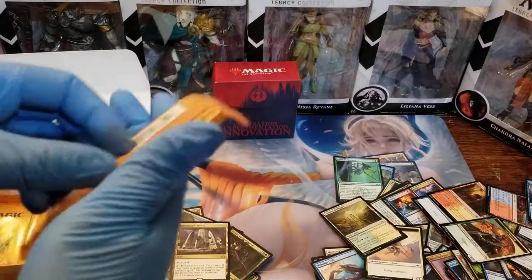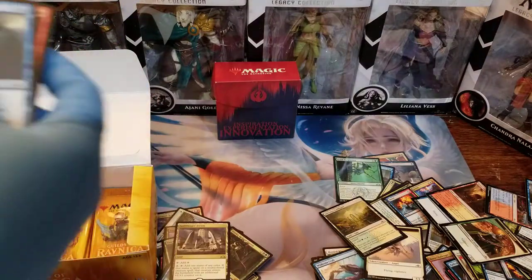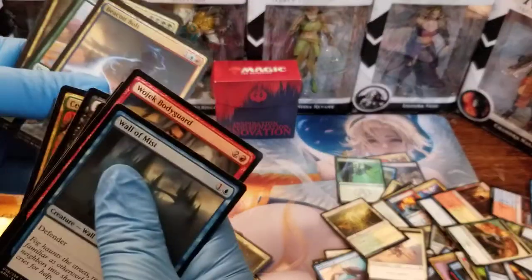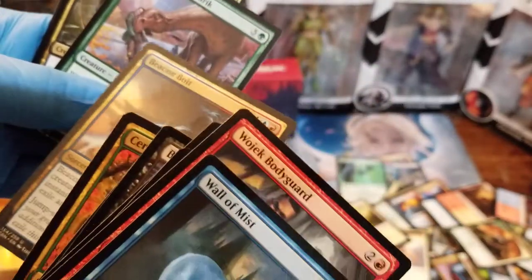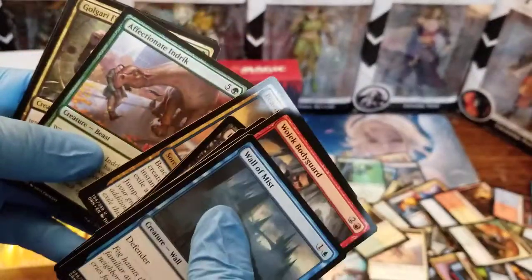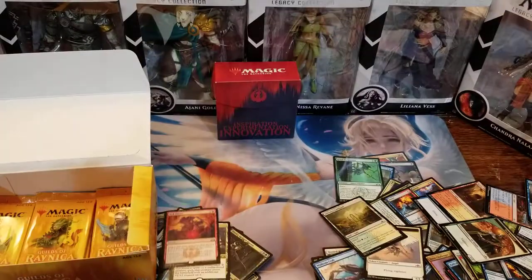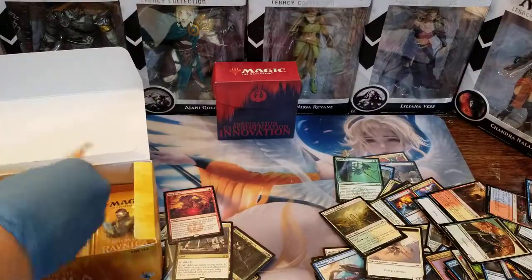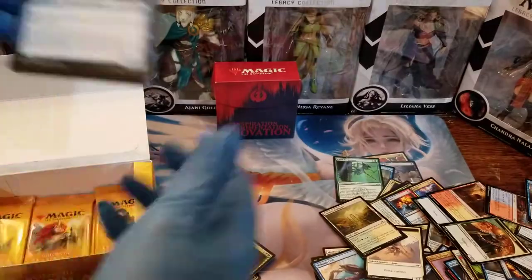There's a lot of booster packs in a box. Let's see what we got here. We're just gonna pound out those commons. We got another Beacon Bolt, Affectionate Indrik — I have no idea what's going on in that artwork, I guess he's going to get pushed off the wall or something. And we got Risk Factor as the rare.